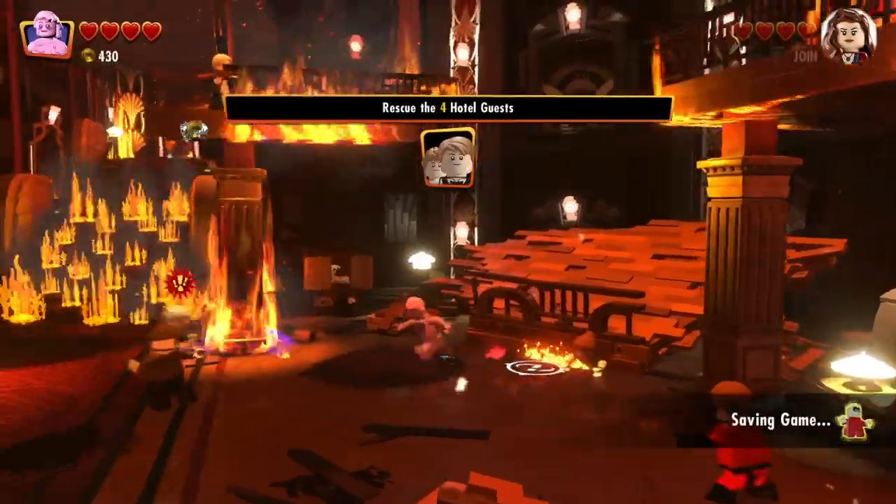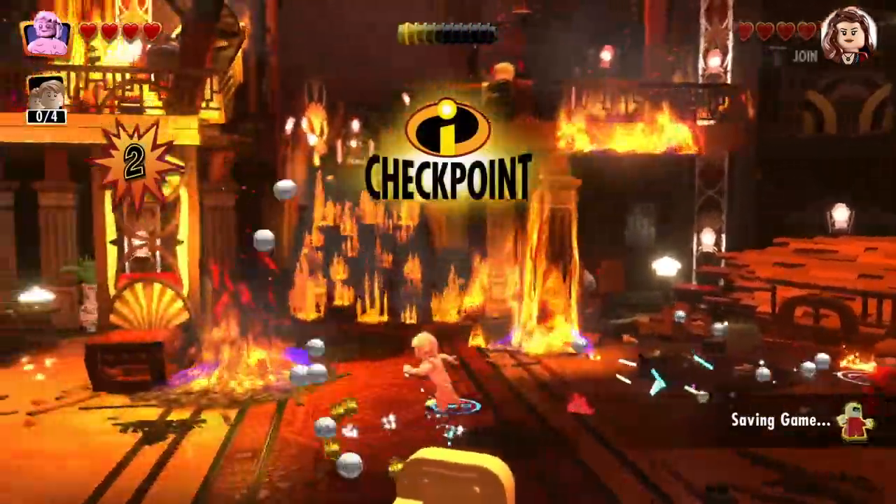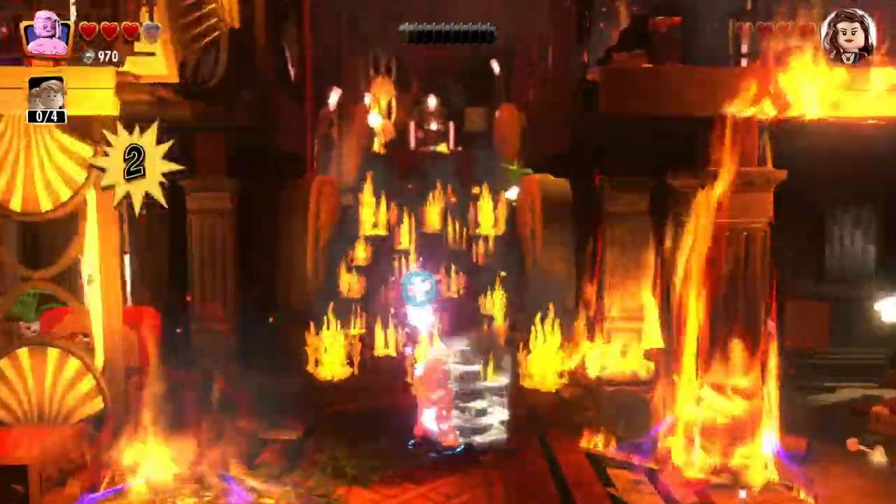As soon as we have control, we can put out those fires. And we should get rid of the henchmen because they're always in our way. We can freeze them, but they'll keep coming back.